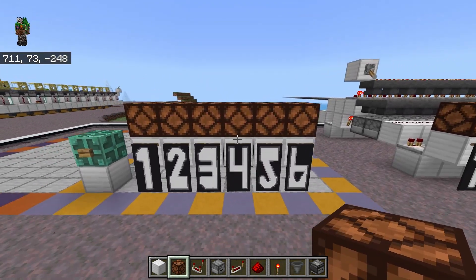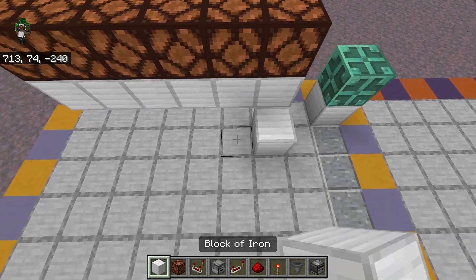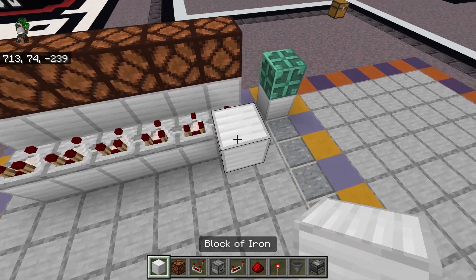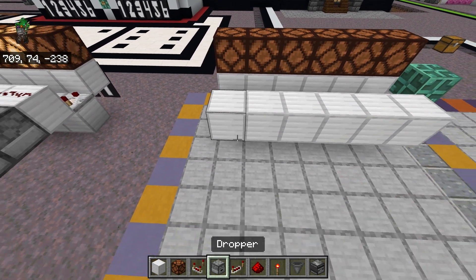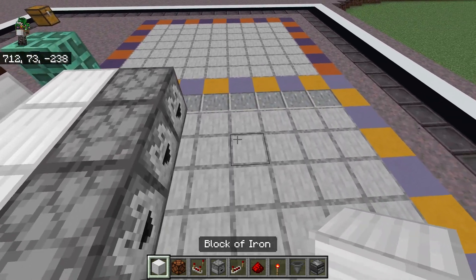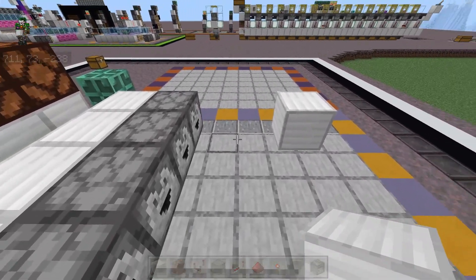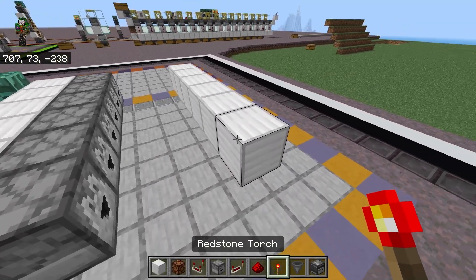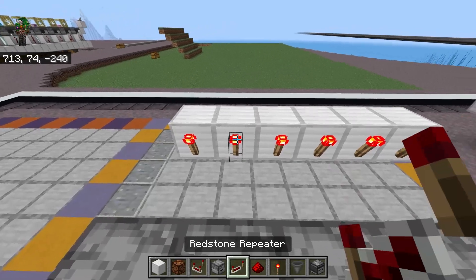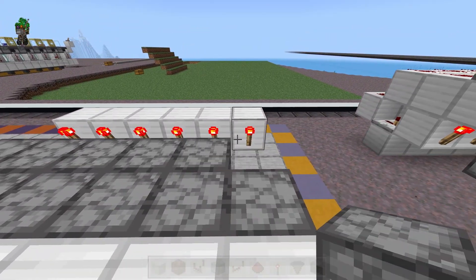If you want more or less numbers, just make more or less of these slices. Each slice is exactly the same, but we need comparators pointed into the blocks under the lamps, solid blocks behind those comparators, and then droppers facing the back next to those. Three blocks behind the droppers we need a row of solid blocks, so two blocks of air in between the droppers and this new row. We also need redstone torches on the side of these, then place droppers in front of each torch so that these new droppers are facing into the old droppers.